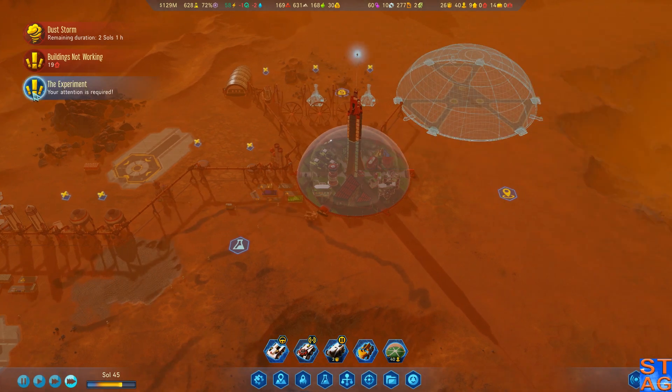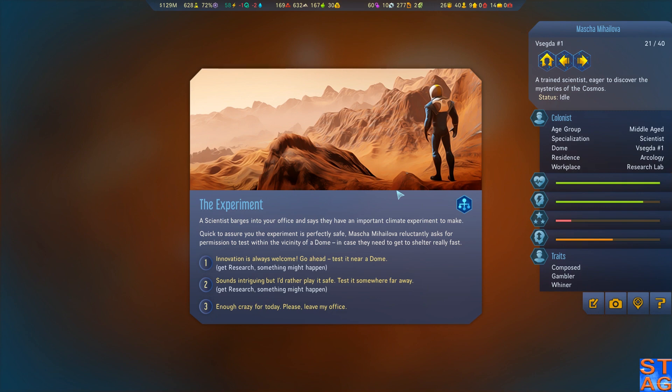A scientist barges into the office - they have an important climate experiment. Masha Miladova reluctantly asks permission to test within the vicinity of the dome, in case they need to get to shelter fast. I'm always up for research, so I'm going to let her proceed - innovation is always welcome. Cross your fingers, folks. Research complete - I don't know how much free research I got, but I'm taking it!